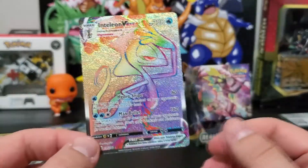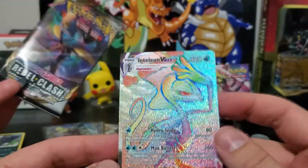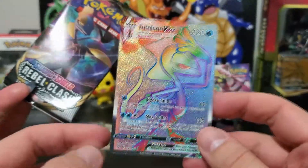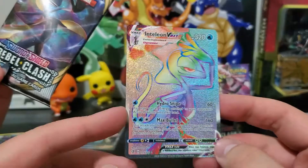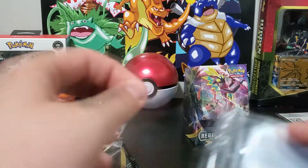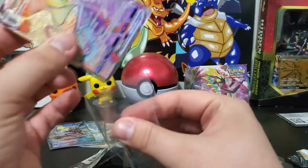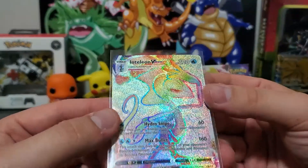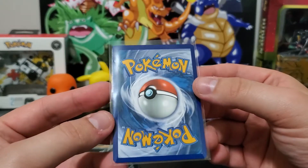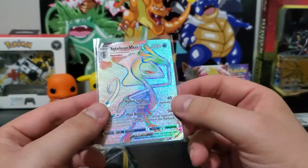And our last card — it is a rainbow rare Inteleon VMAX! Now that is not a shitty pack, babe — that is amazing! Oh, I hate him so much, why did it have to be him? Look how good that looks! That is gorgeous — that's probably one of my best pulls on my channel. Told you it would be a good pack. That is how we end a pack opening, boys and girls.